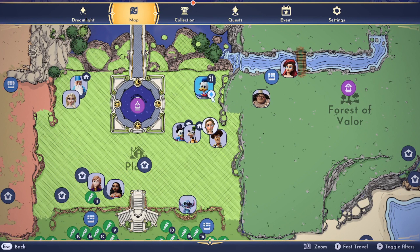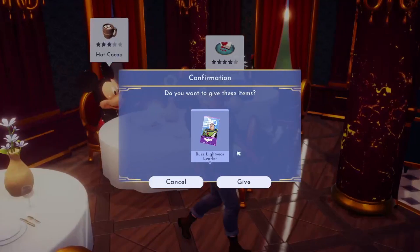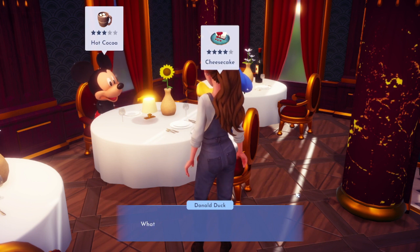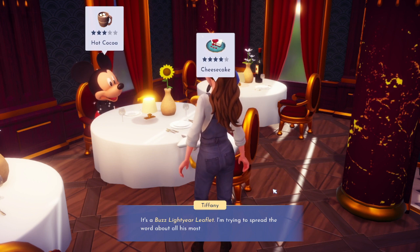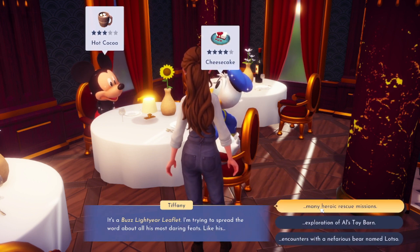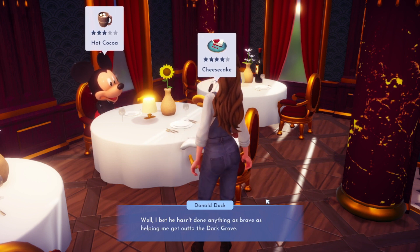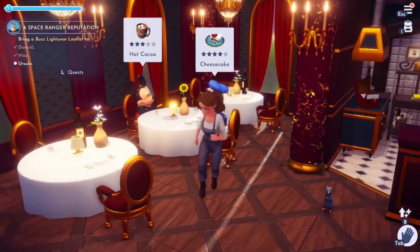All right, now Donald - I'm not sure where he is. Donald is at the restaurant. 'Here's a Starkman poster for you - it's a Buzz Lightyear leaflet, spreading the word about his heroic rescue missions.' Donald says he bets Buzz hasn't done anything as brave as helping him out of the Dark Grove. Since I did that for him, and since he needs help, he'll tell everybody about Buzz and the Space Rangers. Now I just need to get to Ursula.